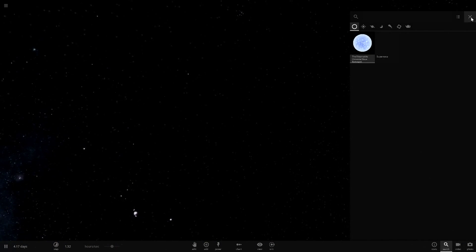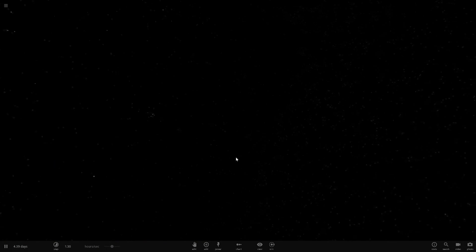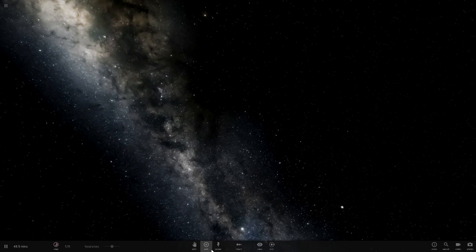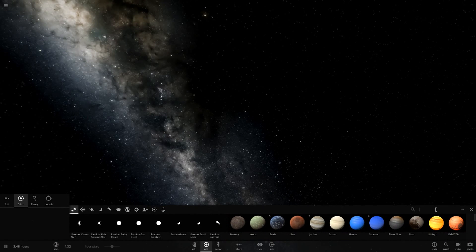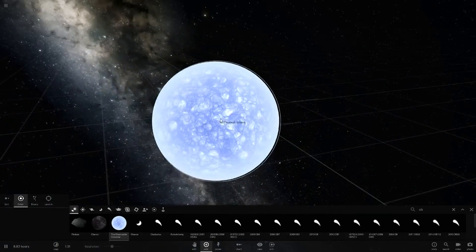I believe I'm the only one who has this object, as far as I know. It even has a supernova effect. We're glitched because I went inside it and can't get out, so we're going to open up a new simulation and somehow make a solar system around this. Let's get my observable universe object again.